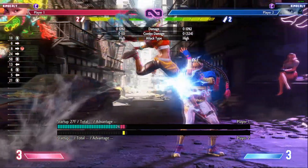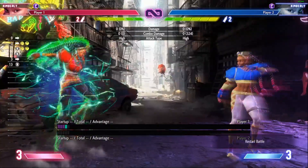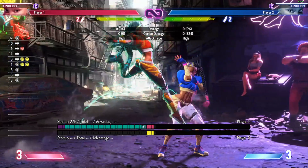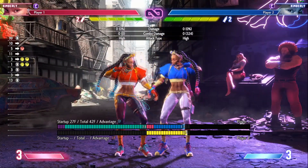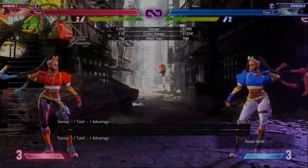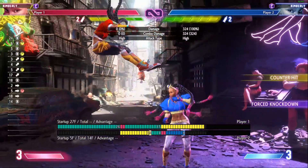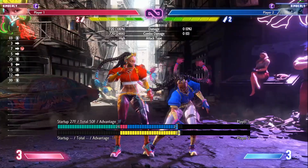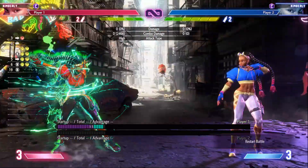Forward heavy kick also receives some changes. It is now less likely to whiff on opponents in neutral, making it great to use with drive rush to force your way in and be plus. However, it is much harder to gimmick somebody on block since they can now reversal jab punish any jump cancel forward attempts. Forward heavy kick also has more hits done on crouchers, so make sure to optimize your combos accordingly.